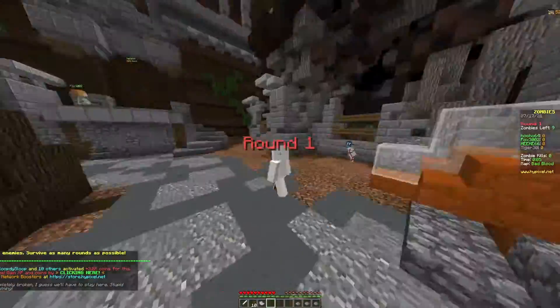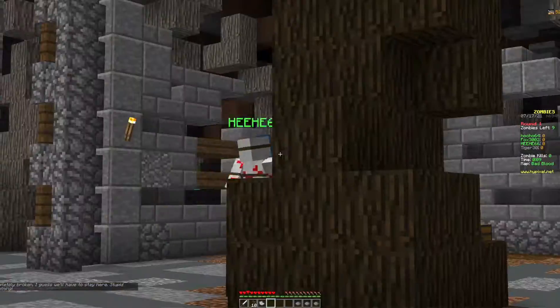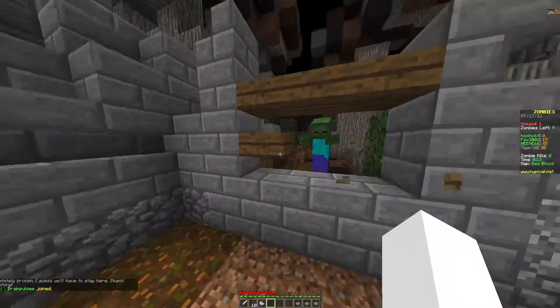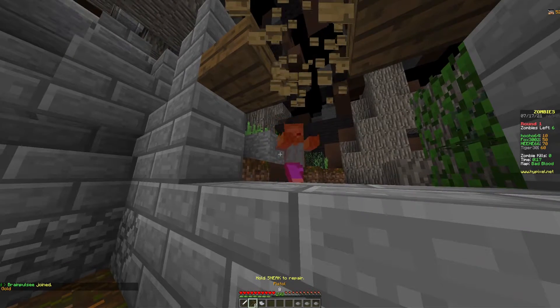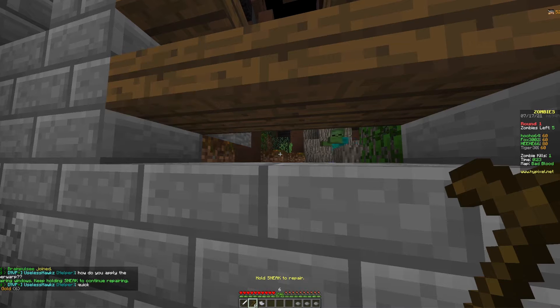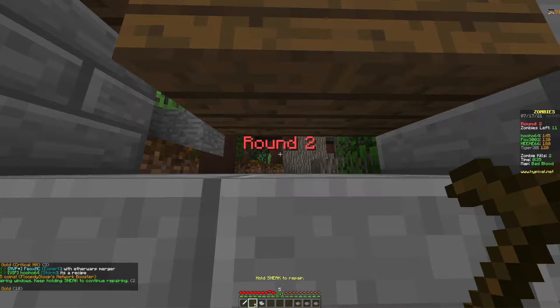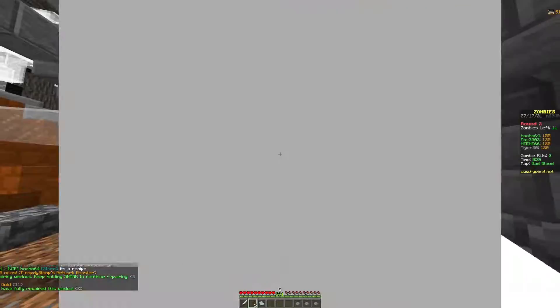The strategy is we each take one of these cracks in the walls with wood there. We wait till zombies start coming, then we let them break some of the wood, and then we kill them. If you shift and repair the wood you get 10 coins per wooden slab repaired, and the more coins the better.